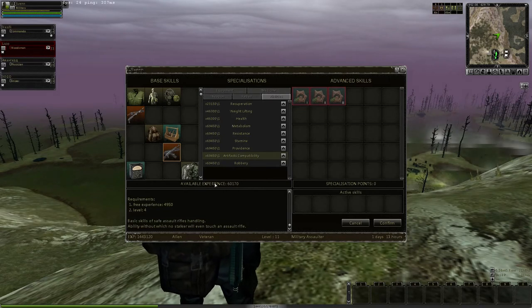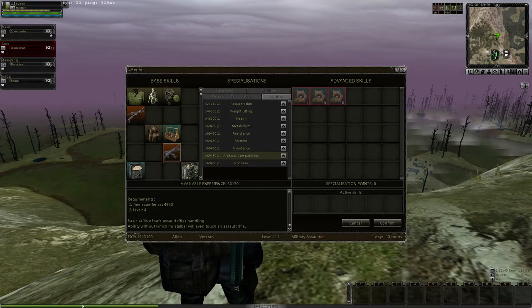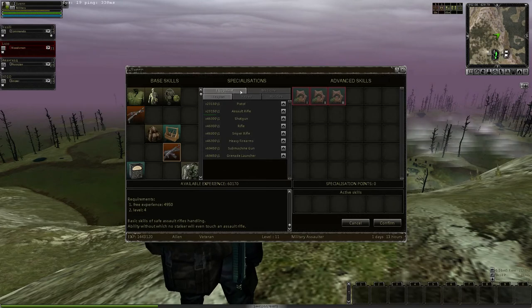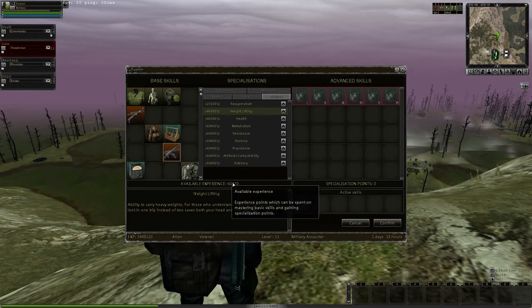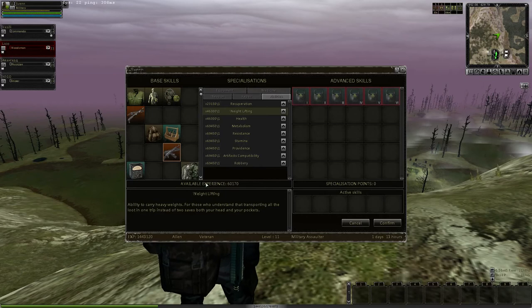The next thing is available experience. My character is level 11, and to reach level 11 my current XP amount — look at the bottom green bar — I'm at 1.44 million. In the brown bar it says I've gotten 1.44 million, and I need 340,000 more to go to level 12. Every time you kill something, this number goes up, your bar goes up, and your available experience goes up. These are your experience points for this tree.